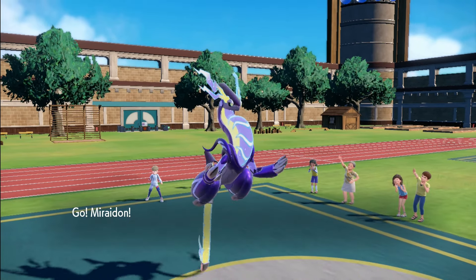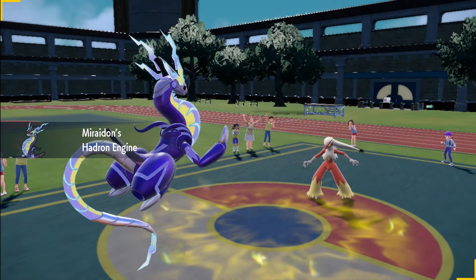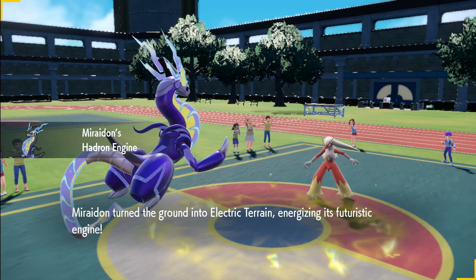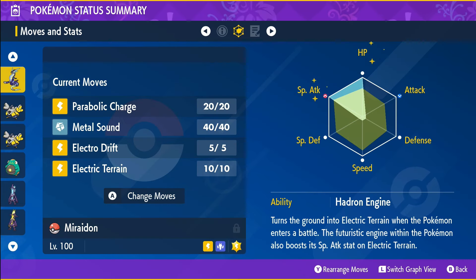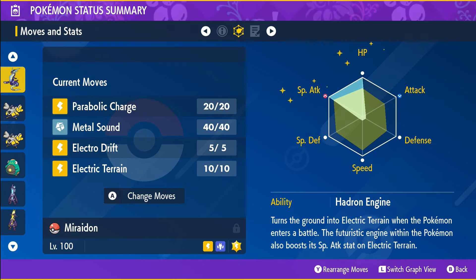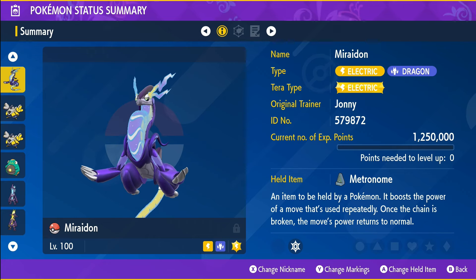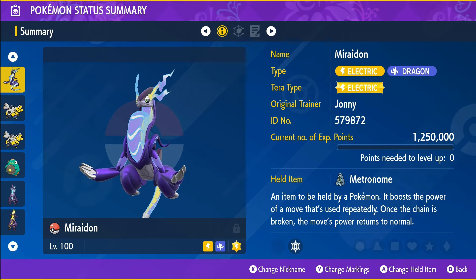In the number one spot we have Miraidon. Miraidon isn't just a powerhouse solo — it can also assist other players with electric type Pokémon thanks to its ability. Run Miraidon with a modest nature, allocate EVs to max HP and special attack, and ensure that Miraidon is Tera type electric.